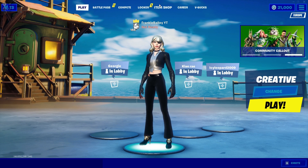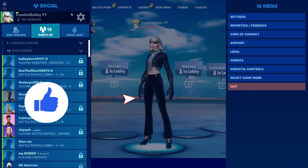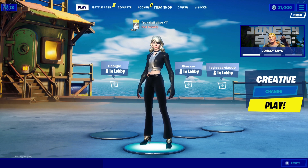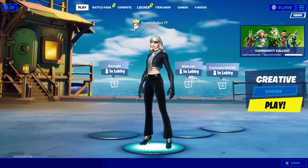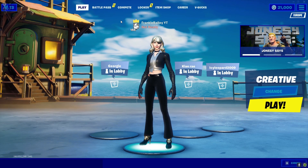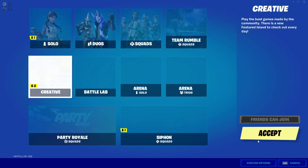Yo, what's up boys, how are you all doing today? Today I'm gonna show you guys how to unlock the charge shotgun in creative, even if you don't have a support-a-creator code. If you watch this video you can get the charge shotgun in creative — it's not really a glitch, it's obviously in the game. I don't think it's meant to be in the game, but it's really good if you and your mates want to practice with it.